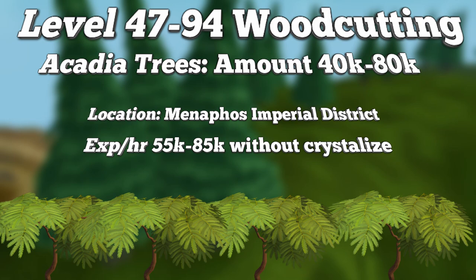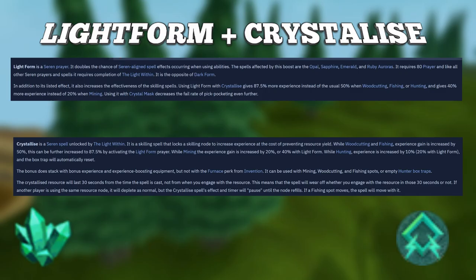I'm now going to take the time to talk about the Lightform and Crystallize spells. These are spells unlocked from the Light Within quest and can be used while woodcutting. You need level 80 Woodcutting to start using these, so if you plan to do this method to level 94, you'll want to do that quest at level 80 Woodcutting and then start using these spells as soon as possible, as they will increase your XP per hour dramatically.